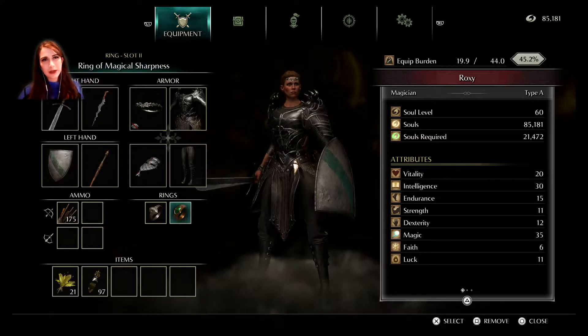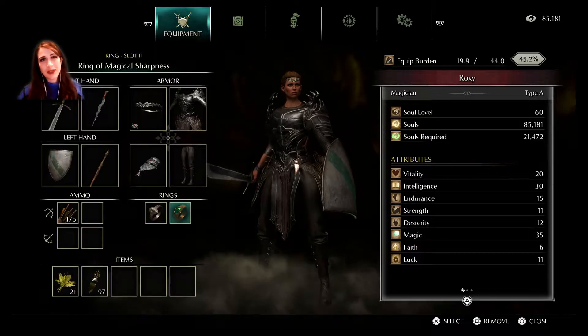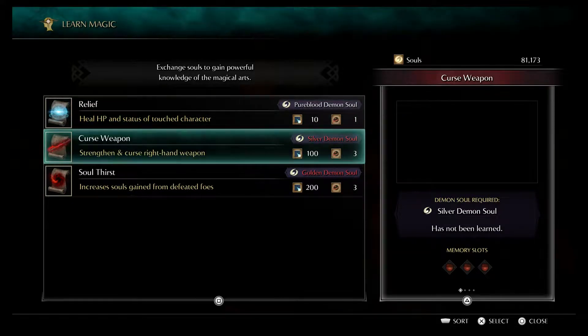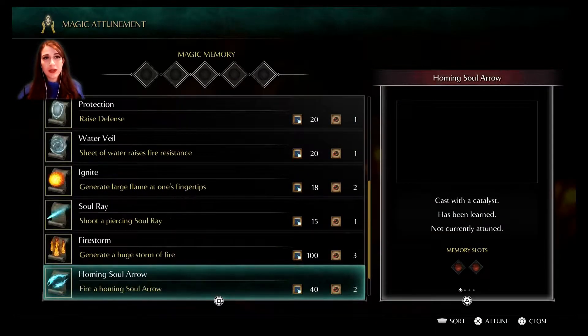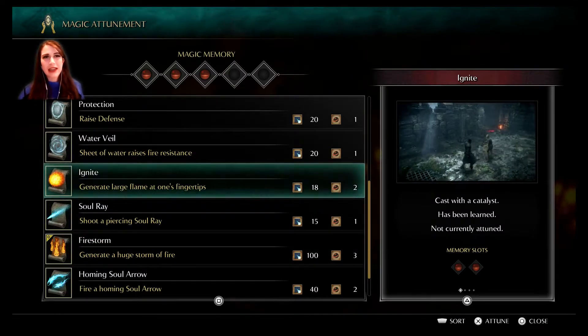This is the first build we are using to demonstrate the Turbo Lizard farming. This toon is a Soul Level 60 Easiest Mode build — a link for our Easiest Mode video will be in the description. Attune Firestorm, and feel free to fill the rest of the slots with your favorite spells. I picked Ignite.